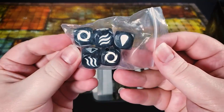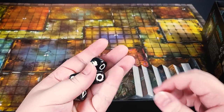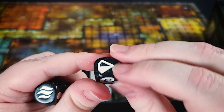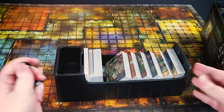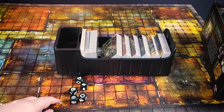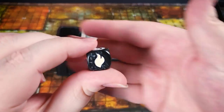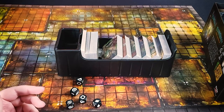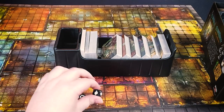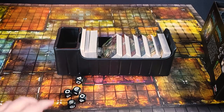Here we have the altar dice. It's called AlterQuest, so of course there are altars in the game, and the altars have different elements associated with them. There's a marbling effect on the dice which is really nice and well inked. At the start of the game you roll all of these dice to assign different elements. You and the enemies can activate special abilities based on the elements showing — when you use one, you roll that die again and it changes to a different element. That's how the altar dice work.